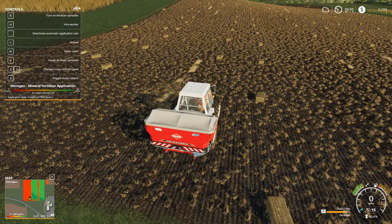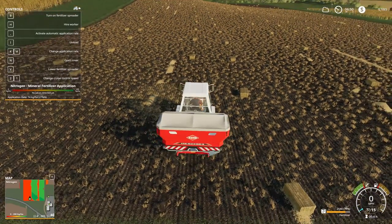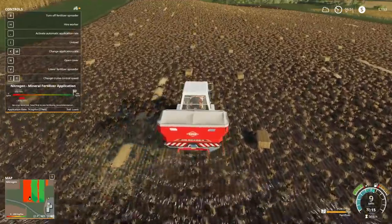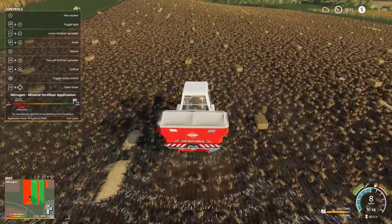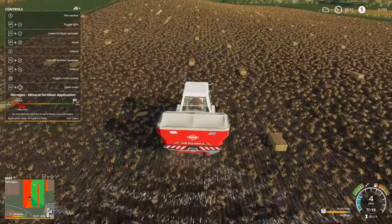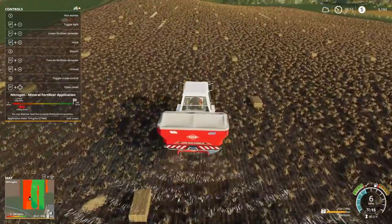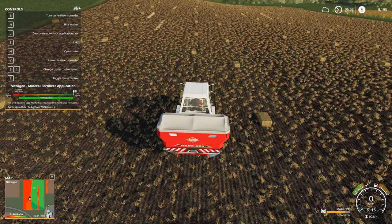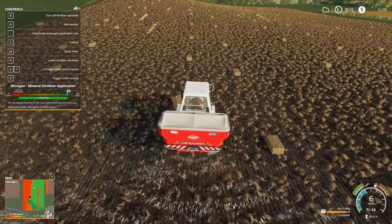So if we were to do that — hit that — now we're not automatically applying. Now it's back to kind of the normal FS application rate. But as you can see, because we're not applying automatically, we're not doing the best — it's not the best coverage; we're not applying as much as we can. If we revert back to automatic — we're now back to automatic. As you can see, the field's turning green.